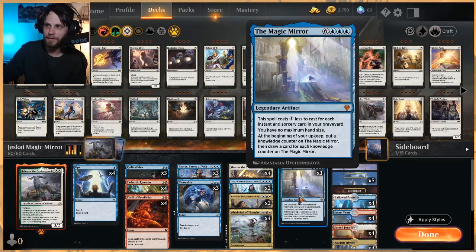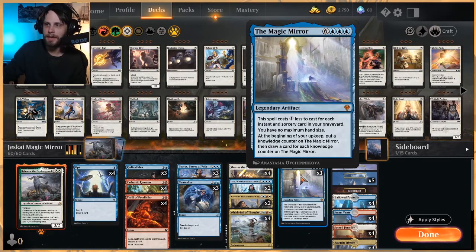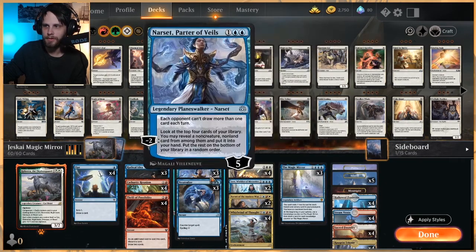With Magic Mirror, you have no maximum hand size. At the beginning of your upkeep, you put a knowledge counter on it, and then you draw a card for every counter on it. So this is kind of exponential draw — the turn after you play it, you draw one extra card; the turn after that, two extra cards, so you're drawing three cards that turn. Not to mention anything else from Whirlwind of Thought. Really, really cool card.